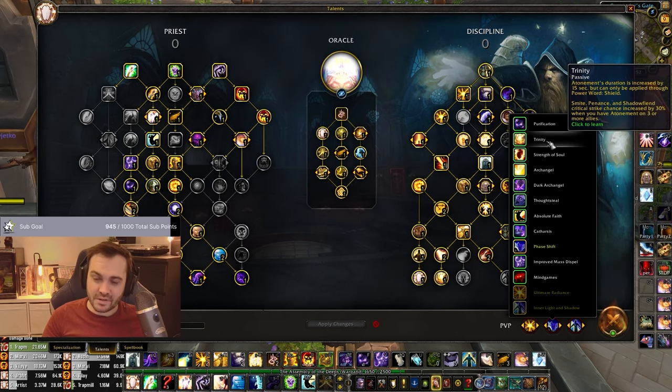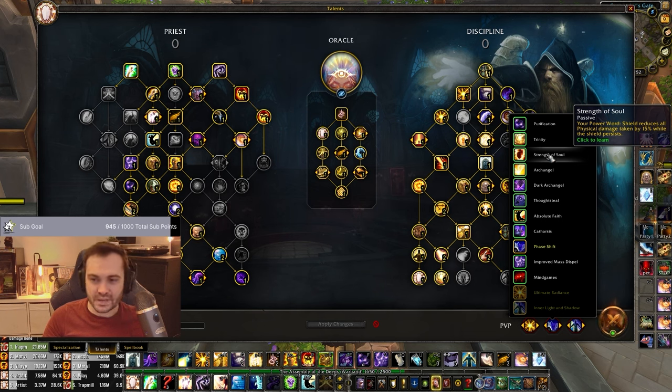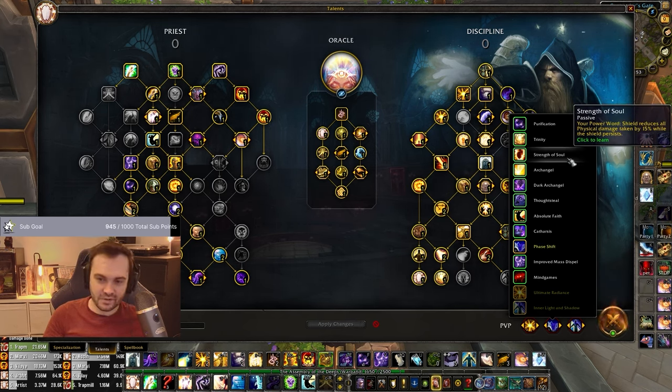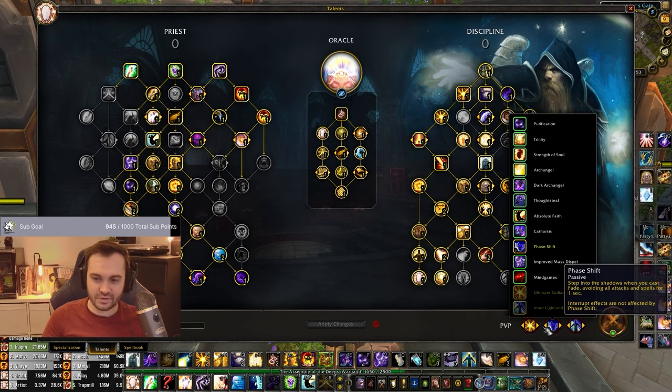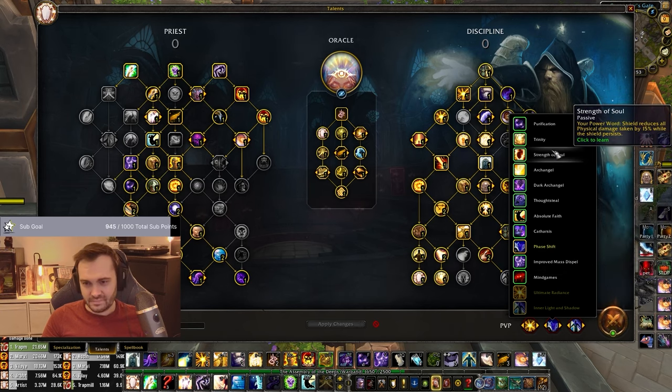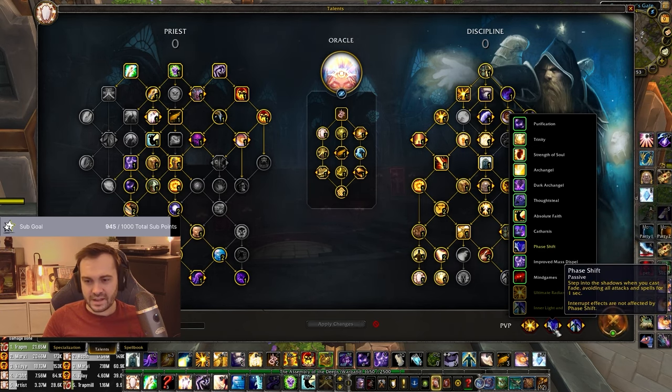Trinity I'm convinced is bugged. Strength of Soul maybe into some melee comps could be good if you're just staying back and turreting - maybe you don't need Phase Shift. That's more of a Void Weaver style, but you could run it as Oracle too if you're against two heavy physical damage classes and won't have much to Phase Shift. That's probably the main switch. You could also switch Catharsis on instead of Phase Shift, especially against affliction locks, though I actually don't like it that much - you're better off trying to Phase Shift a fear. If you can line really defensively and don't need to push, it could be good.